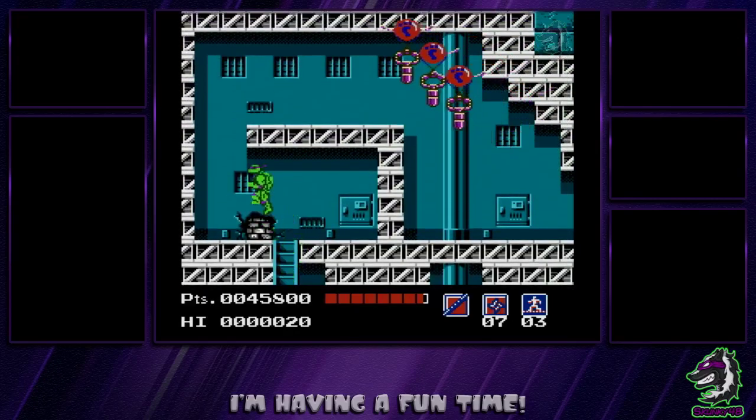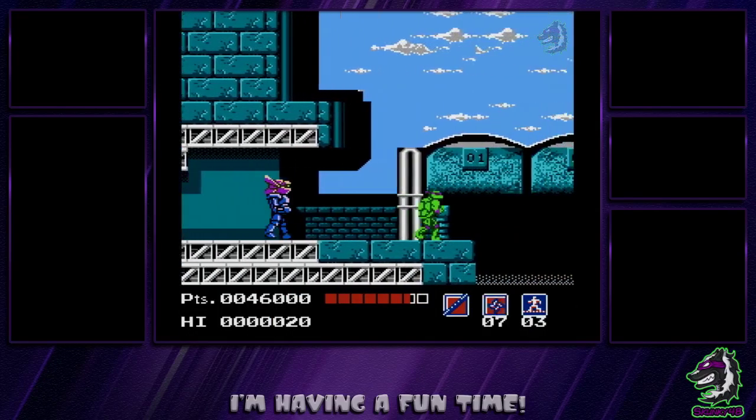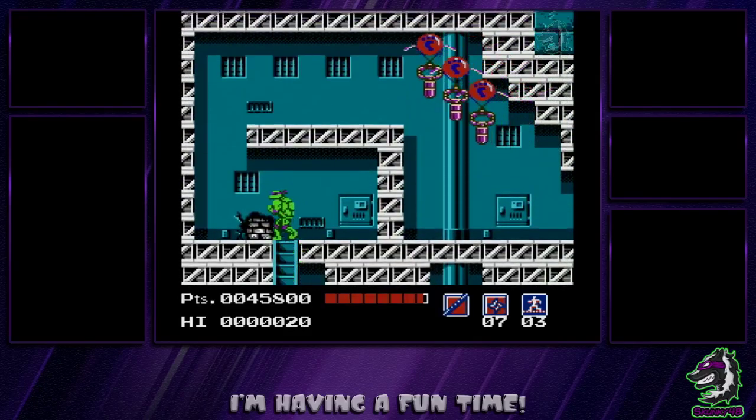So we get off the ladder, ring around here, attack here, jump here, activate sub-weapon, wait, go, jump. Didn't time it right, but you get the idea.